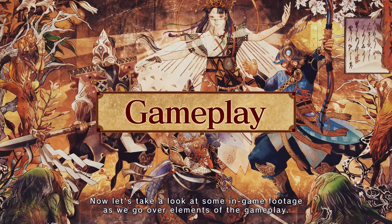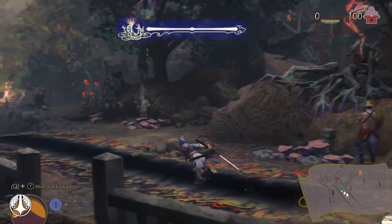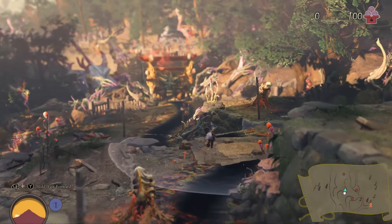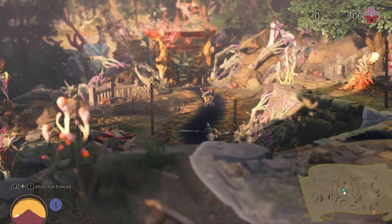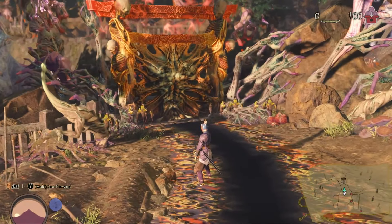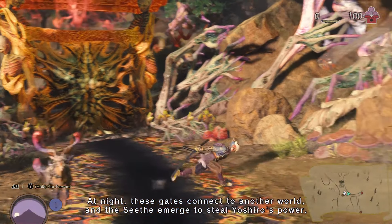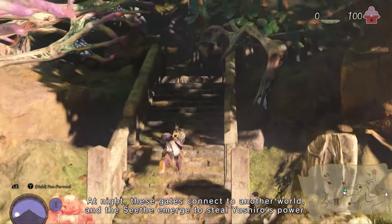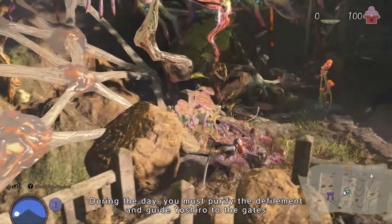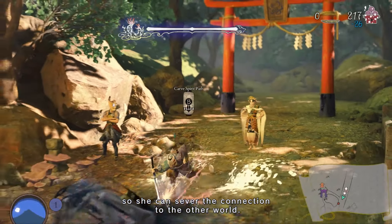Let's take a look at some in-game footage as we go over elements of the gameplay. Torii gates cover the mountain. At night, these gates connect to another world, and the Seeth emerge to steal Yoshiro's power. During the day, you must purify the defilement and guide Yoshiro to the gates, so she can sever the connection to the other world.